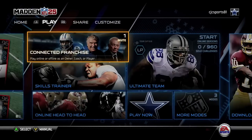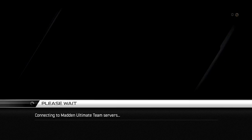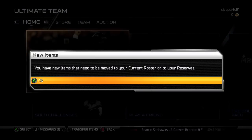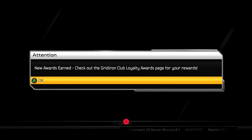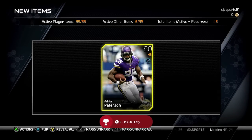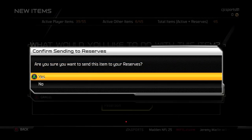As you can see, I signed back into Madden and went into Ultimate Team for the second time. Once it updates, it says I have new items to transfer over and a couple of other loyalty rewards. I got an AP card — just send that to your current roster or reserves, either one doesn't matter.